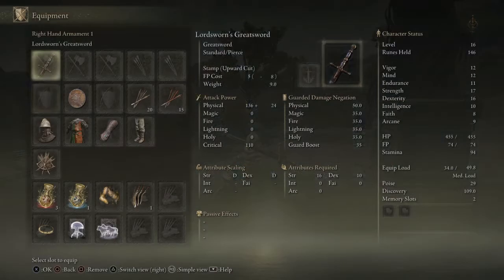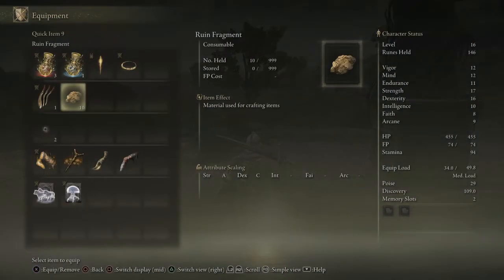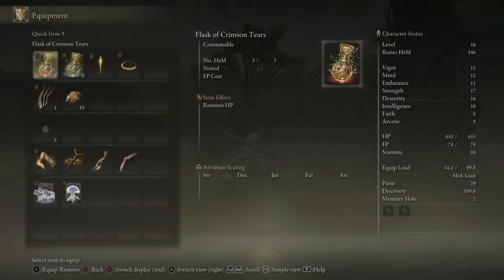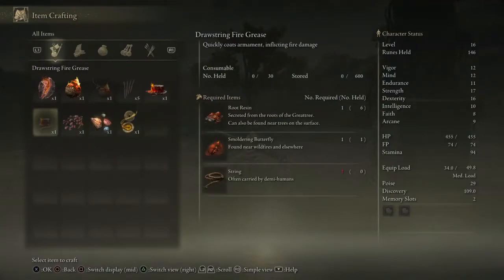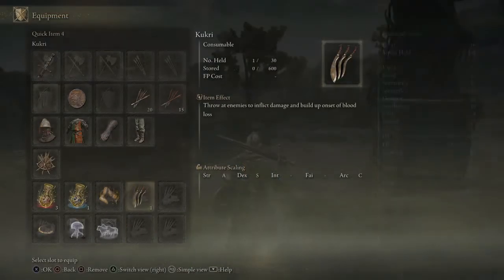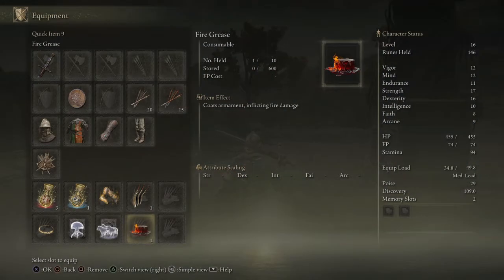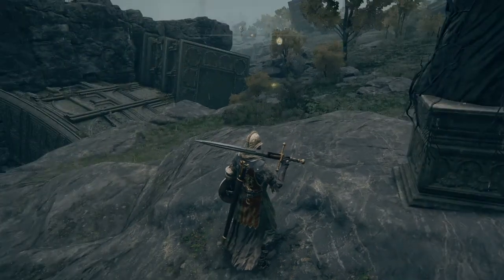I normally use special weapons and you cannot use those grease effects on them. Even now I don't have one — I need to craft one. So as long as you're using normal weapons, I would say it's gonna be helpful, because you can put your weapon on fire. So this is what you get for that cookbook.